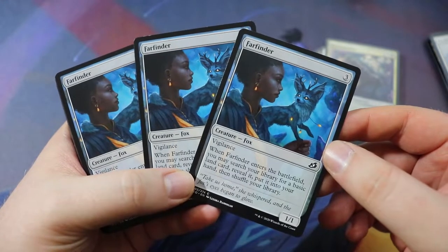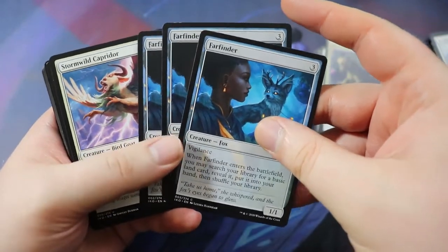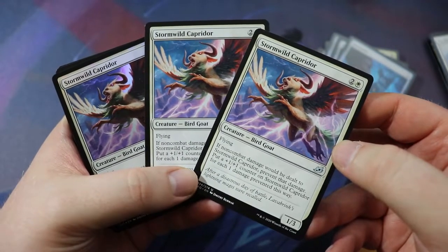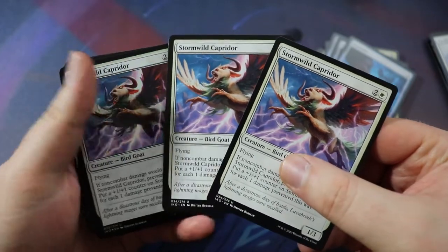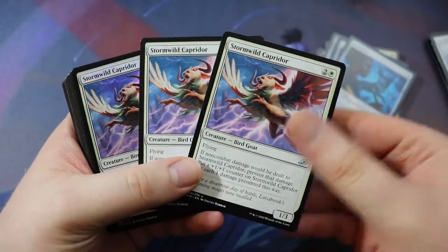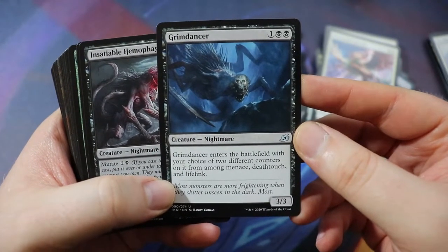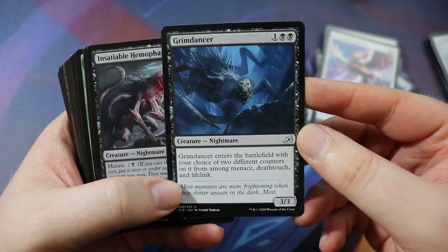Farfinder — running three because it's kind of slow but lets us ramp. It's a 1/1 with vigilance for three, a cute little fox. When it enters the battlefield you may search your library for a basic land card, reveal it, put it into your hand and shuffle. It kind of just draws us a land but it's still not bad — and it's a good mutate target because it's a 1/1 with vigilance. Stormwild Captor — a really good mutate target. It's a 1/3 bird-goat with flying for two of any and a white, so a three-drop. If non-combat damage would be dealt to Stormwild Captor, prevent that damage and put a +1/+1 counter on it for each one damage prevented. Really good to mutate onto because it kind of protects itself and has flying.